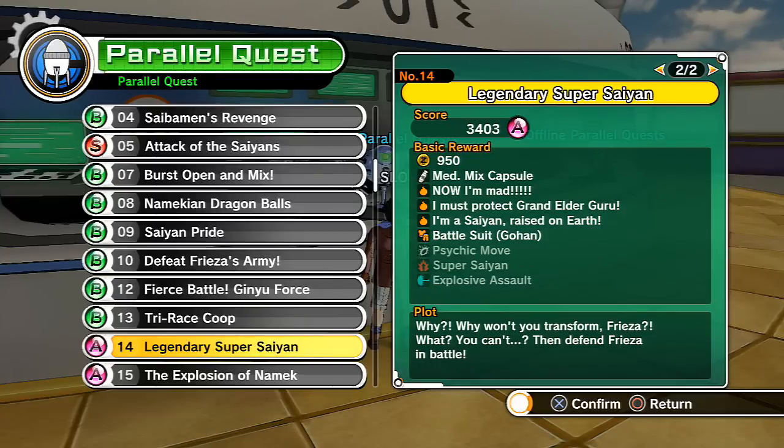You have to get Goku to transform into Super Saiyan and then defeat him. It's really difficult if you don't have enough skill on your character, so I recommend using a stronger character like Perfect Cell. If you got the day-one edition, you can use Super Vegeta or Super Saiyan 4 Vegeta. The downside is it's not guaranteed - at the end of every quest after beating number 14, you might get a capsule, Z soul, or battle suit instead.